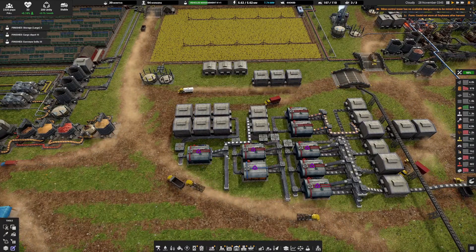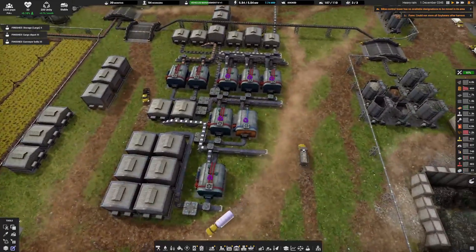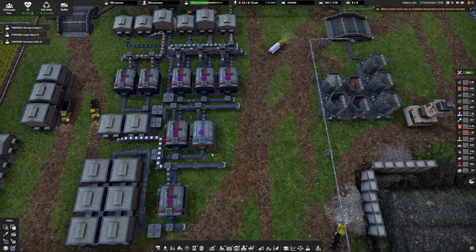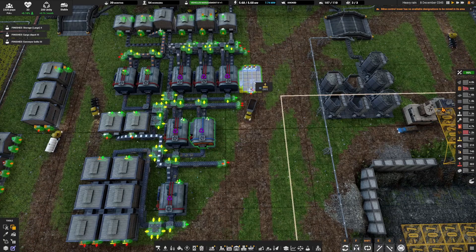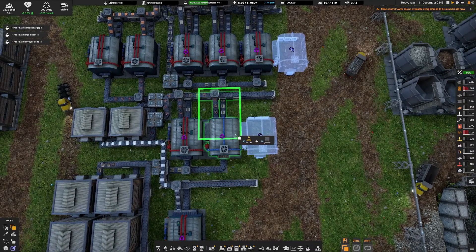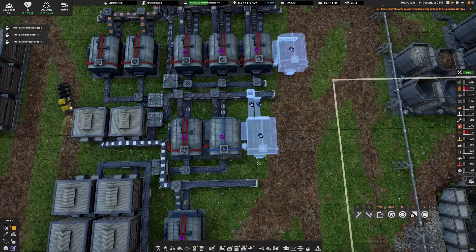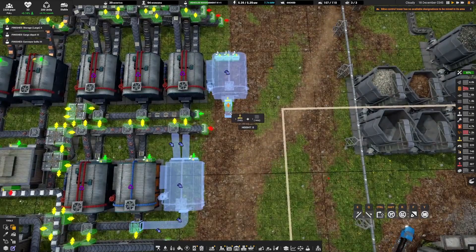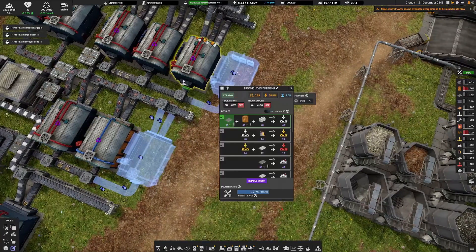I've built a few more stockpiles for our construction parts and we're boosting everything — we're just going to have to let things play out as best they can to get this stuff going a little bit quicker. One thing we could do is invest a few more items here to get these things moving a little bit faster. I think we won't need more than that. I think this will be enough to speed things along.